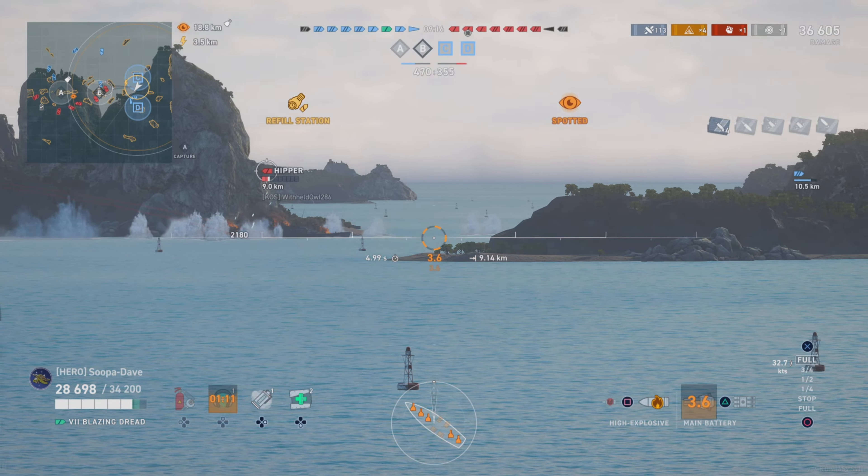We're getting full pens and some nice salvos. When I get the chance I switch over to HE - another 7000 on that salvo. On the Chappy, which has really good DPM, this thing is doing a significant amount of damage really quickly. We're going to get rid of him pretty fast.